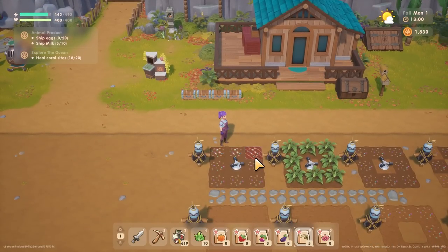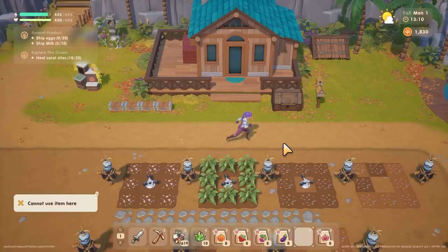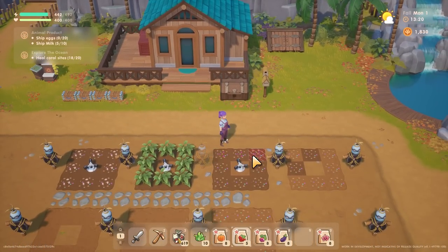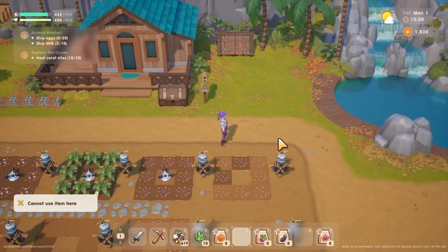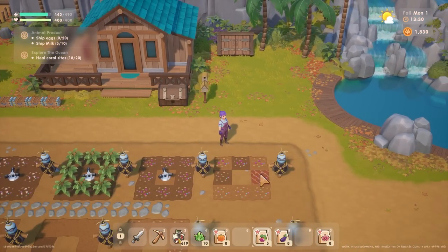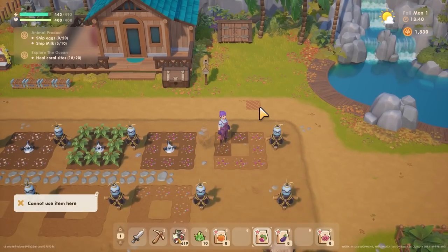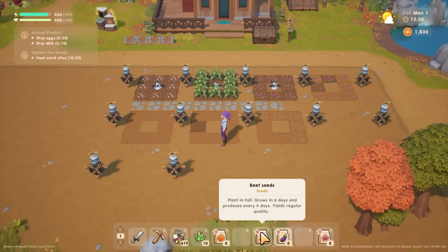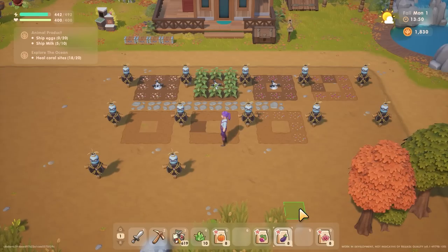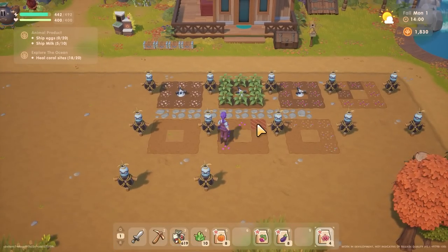I think rice is important. I shouldn't have planted that there - I should put vine crops by the sprinklers. I'll put cranberries on this one, beets here. I think I had too many beet seeds - must have had nine or something. The orchids are just going to go there, I guess.